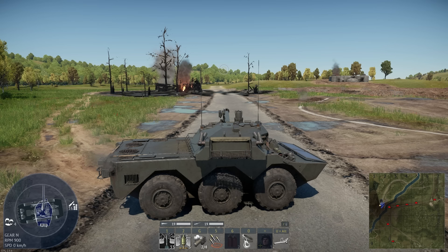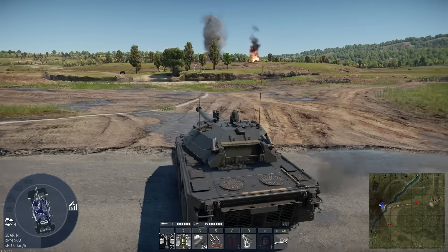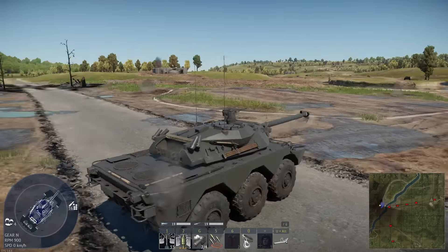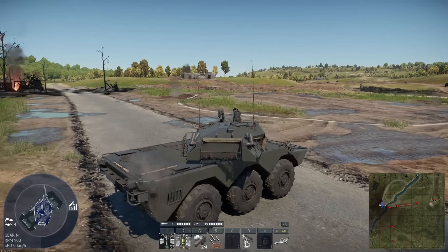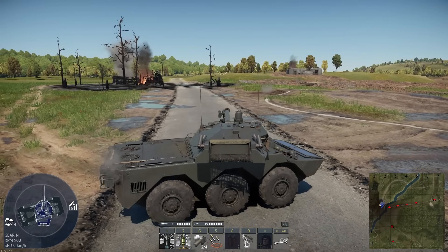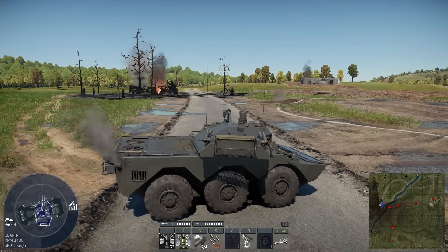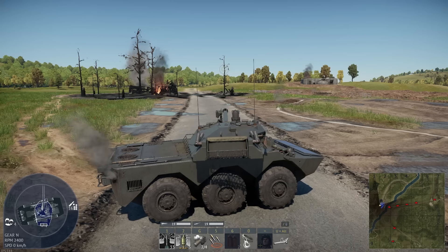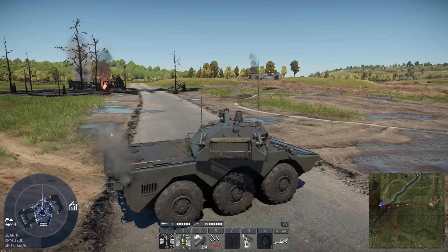Hey guys, Bergenator here and I'm back with a quick how-to guide. Something I don't see or haven't seen addressed often, and that is suspension control on vehicles. Basically, some vehicles have the option or ability to change the suspension, and that gives you some advantages while peaking over hills or cresting a side hill to get more depression.